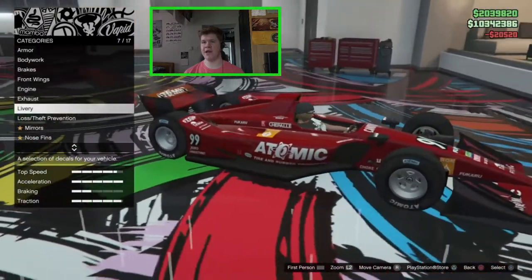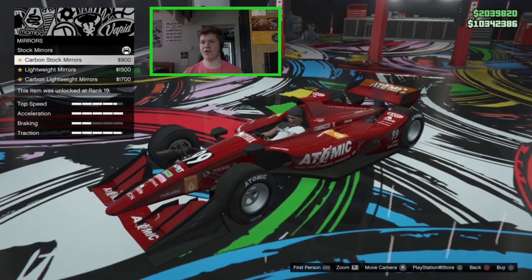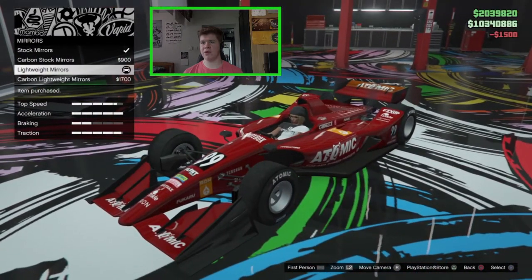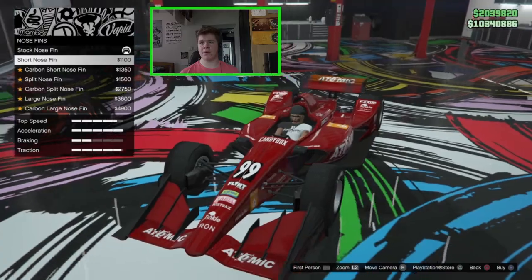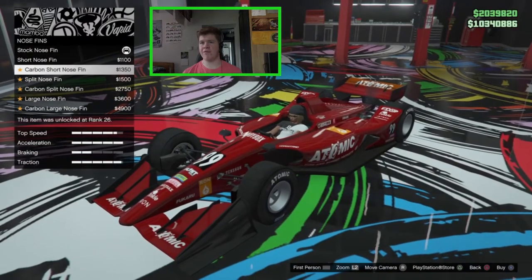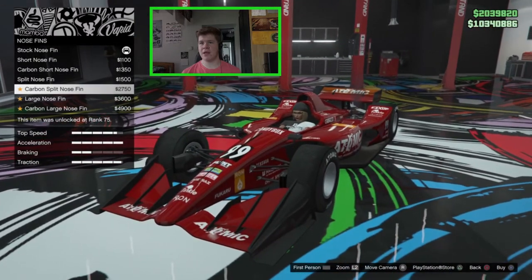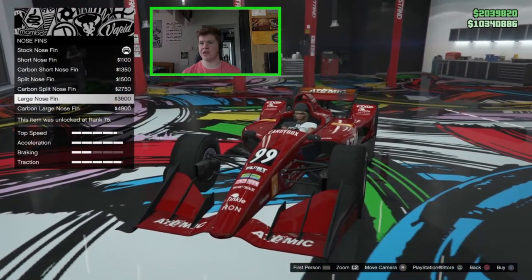Moving on to mirrors — we've got the stock mirrors, a carbon version, and lightweight mirrors which are just smaller. I think I like the lightweight ones, they look nice. For the nose fin, this is going to be on where the bonnet would be. We've got the short nose fin, a carbon version, the split nose fin — which is like a line going up there — a carbon version, and a large nose fin with a carbon version too.